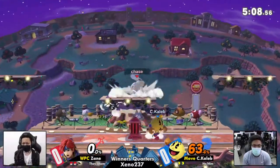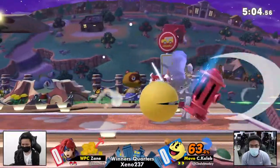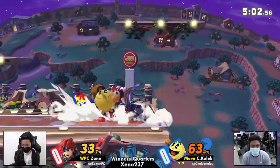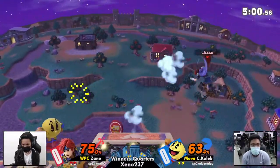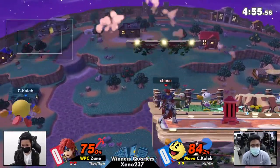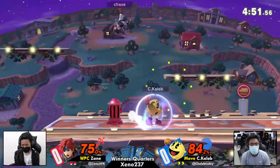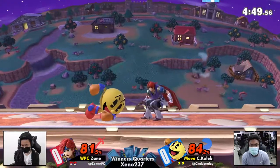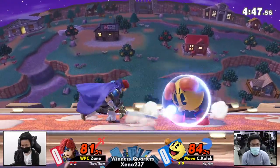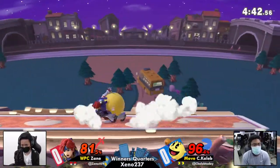C. Caleb actually able to take the first stock from Zane, only taking 63% — we are basically in an even game. And now with the Galaga combo, C. Caleb takes the lead, slightly. But Zane's not going to let that last for too long. We get an edgeguard situation; can't really do too much about it because of the water from the Hydrant. Great coverage by C. Caleb — ooh, scary situation here.